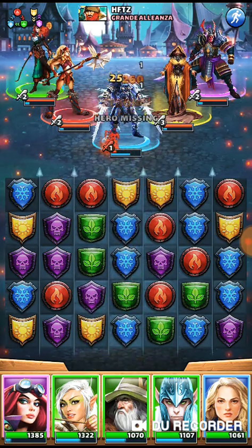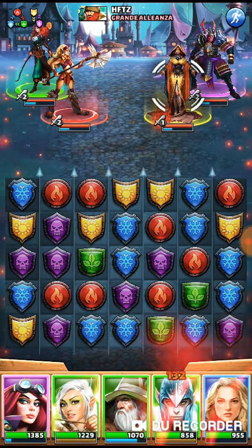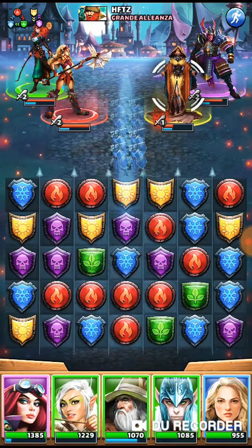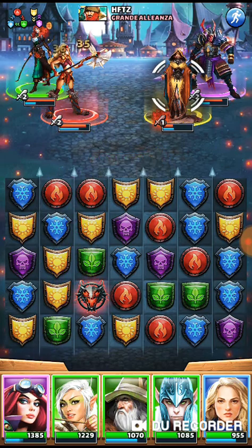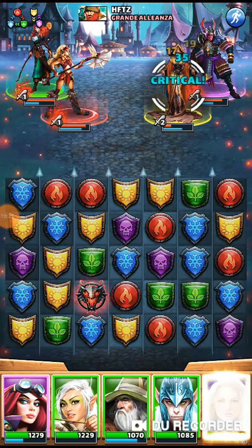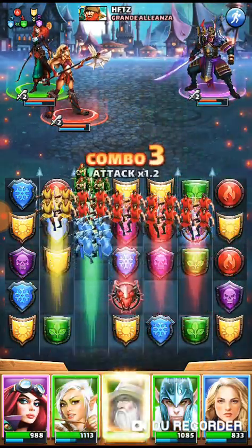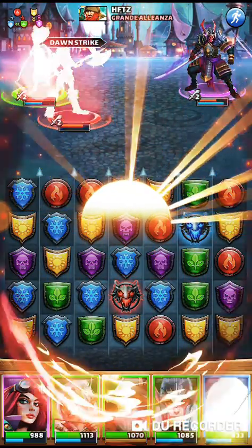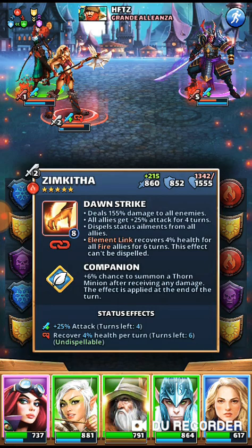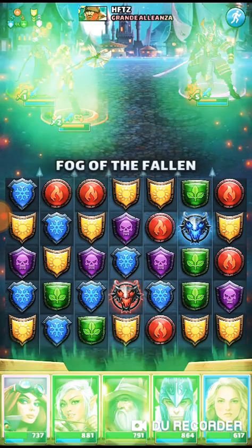Okay, so ironically this second raid — meant to demonstrate debuffing — is the one where I end up demonstrating the quick kill. I slam loads of green tiles into Agir and he is gone. The first raid where I was going to demonstrate the quick kill didn't turn out that way. But you can see from this the importance of taking debuffers — they can make quite a lot of difference to your attacks, and more accurately to ensuring the enemy doesn't get their ultra-powerful attacks in on you.